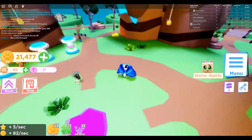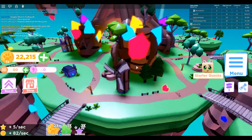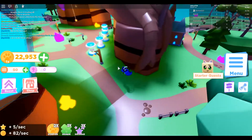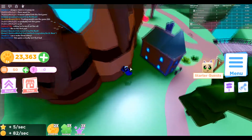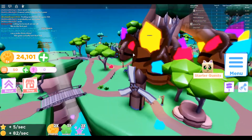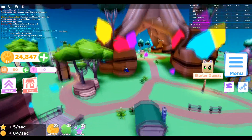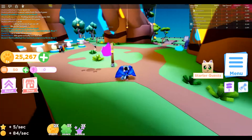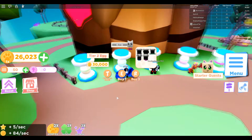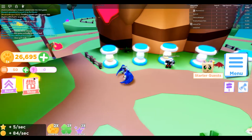I wonder — does this game have a secret chest like the first one did underneath the map? If so, let's find it. It might have one, it might not. I've walked around the whole main middle area so far — nothing, no secret entrance. The map looks practically the same, with the only difference being windmills. It's practically the same map, not gonna lie.